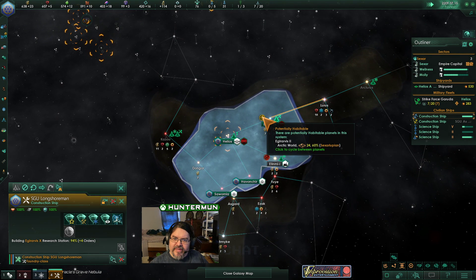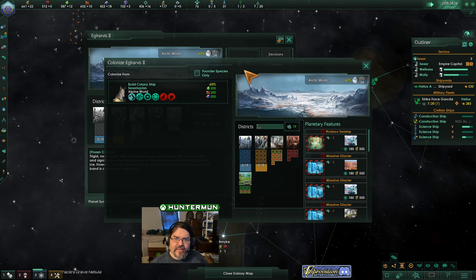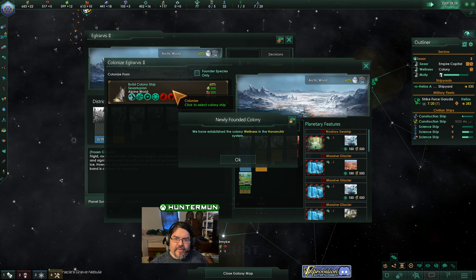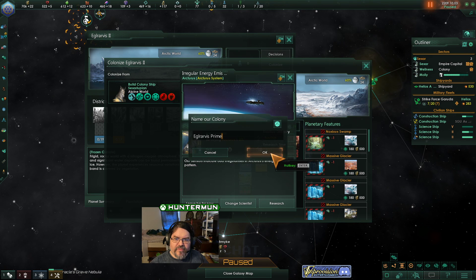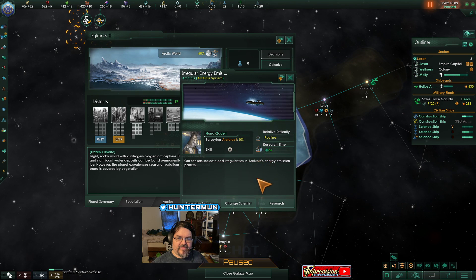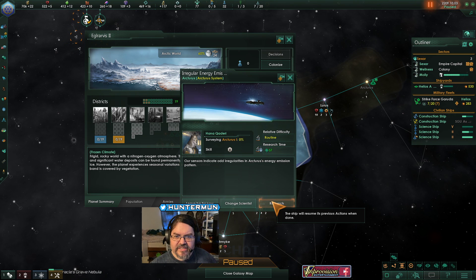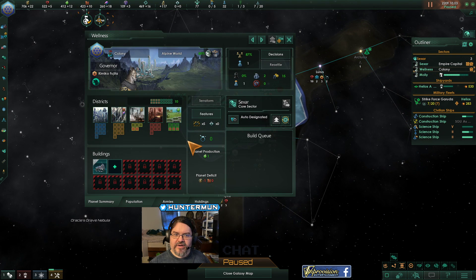Do we go for this less habitable planet? It's level 24 — so I think we do. New colony founded. Yes, we will go for low habitability. Lightmorphous isn't here yet, but I expect them to be later. Our sensors indicate odd irregularities in Arcturus's energy emission pattern. Check it out. Colony founded.